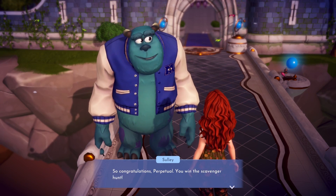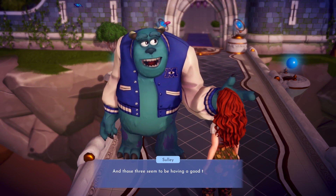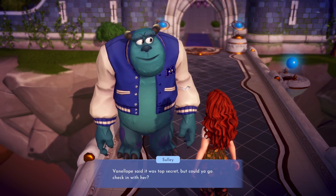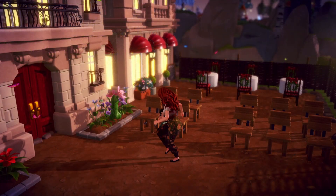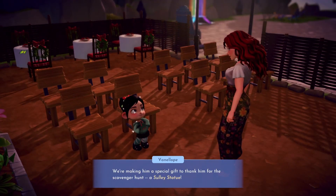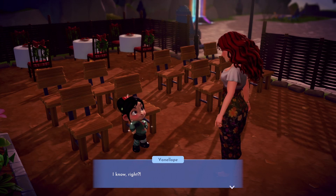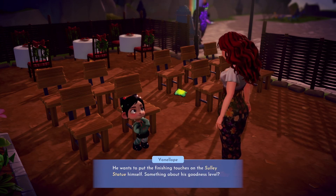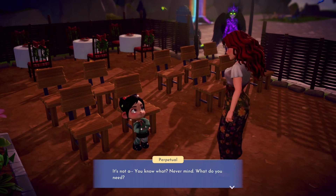Now that the scavenger hunt is over, Vanellope and Stitch have moved on and they're working on an arts and crafts project together. Sully is a bit worried because the two of them could be quite destructive when they put their minds to it, so he needs us to go check what they're up to. Let's chat to Vanellope to find out what they're making. The two of them are working on a surprise for Sully to thank him for the scavenger hunt. They still need a few more crafting materials to finish their project, so we'll need to go collect them.